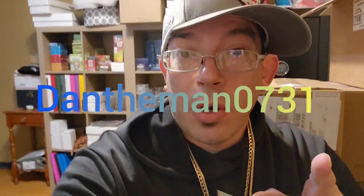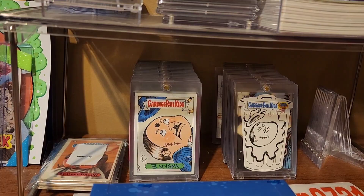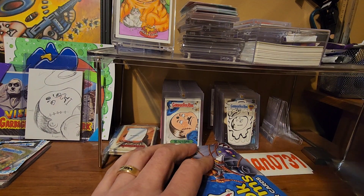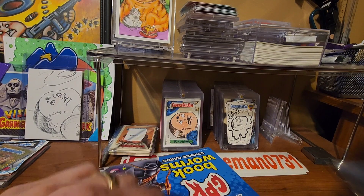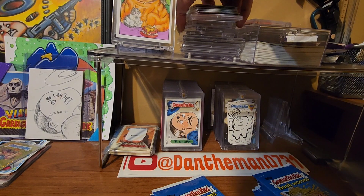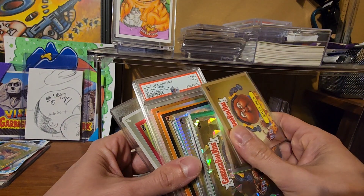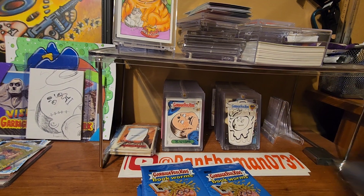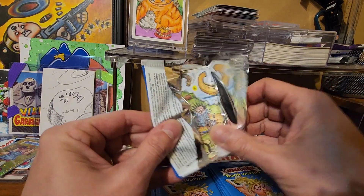What's up everyone, welcome back to the channel. Today we're going back into the series — part six of the Hunt for a Sketch Card, Bookworms Edition. Let's jump into it, see what we got. We have a box right here, and hopefully this box has what we've been looking for. We also have a quick thing on that — I'll make another video for that one, that's the four-eyed girl.